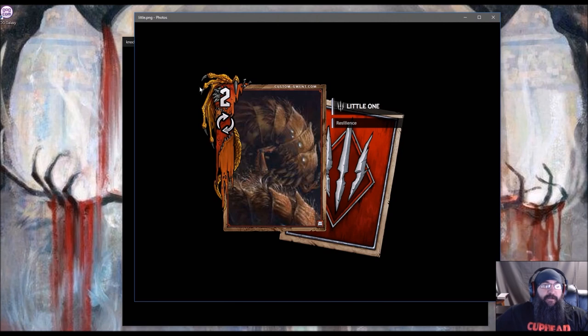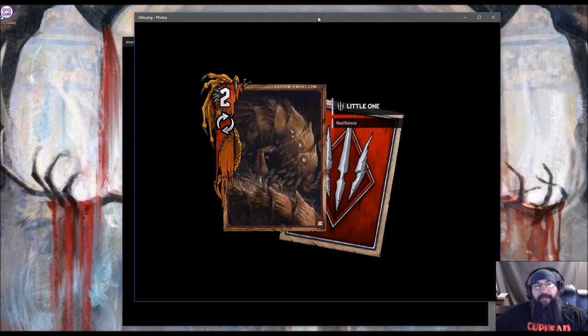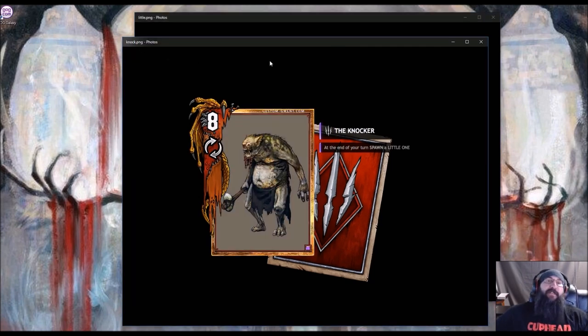That's what I came up with — I think the Knocker is pretty cool. I almost put a little bottle of vodka in his hand since I guess he smells like vodka. Those are the two cards I came up with this week. Let me know what you guys think, and if you have any cards you've made that you want me to go over, let me know — I'll be happy to check them out and see if I can find any holes in them. Thanks for watching and I'll see you next time.